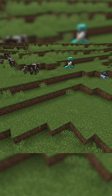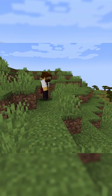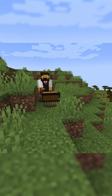This cute little critter follows you around and picks up items for you. Work smarter, not harder. You can even pick it up and carry the little luggage back home.